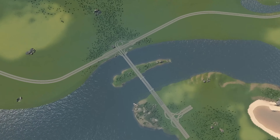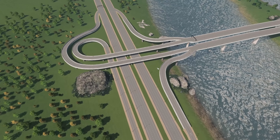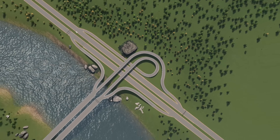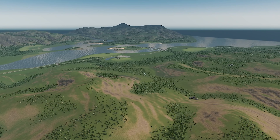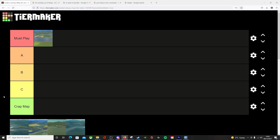We also started getting these little custom interchanges — there's a nice little trumpet interchange here which is hugely appreciated. It's a really nice map, and if you'd like to see a city built on it, I'll link to my old series where we built the city of Bergusia. Really nice terrain, lovely waterways, all your resources and connections — Marin Bay is an absolute Must Play for me.